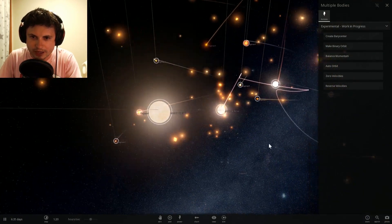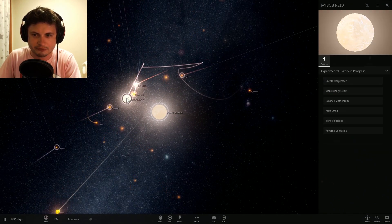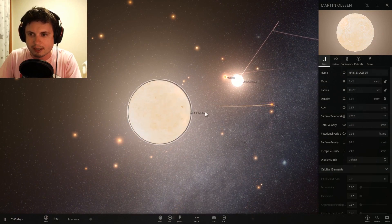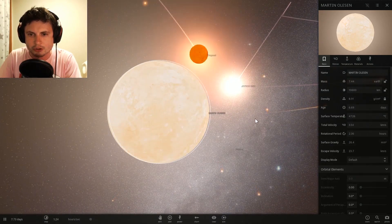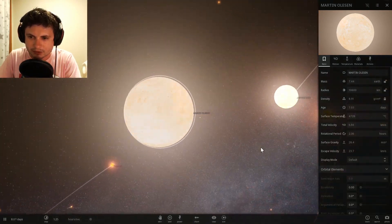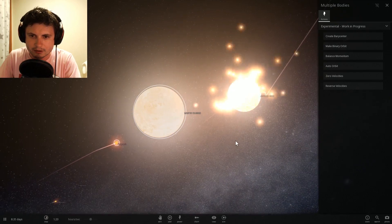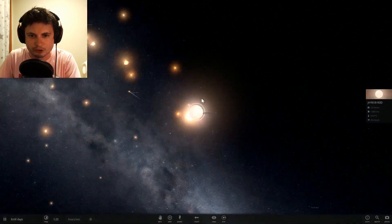I'm going to stop their velocities and let them attract each other again to see who the winner of round two is. Right now it looks like there's only one J-Bob left but it's a very large one — J-Bob currently has 21 Earth masses while Martin Olsen only has 7.4. I'm going to have them collide with one another and... Martin, you lost round two again. I'm sorry. J-Bob prevails.